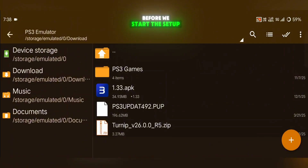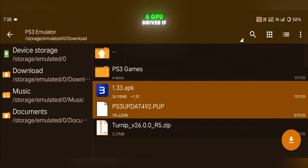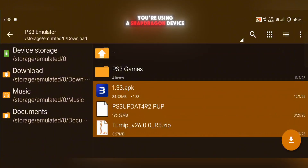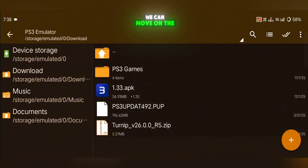Before we start the setup, you'll need a few things ready: the latest APS3 emulator, the official PS3 firmware file, a GPU driver if you're using a Snapdragon device, and your PS3 games. Once you've got these files ready, we can move on to the emulator setup.